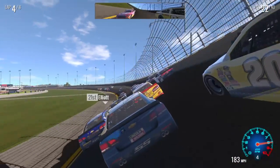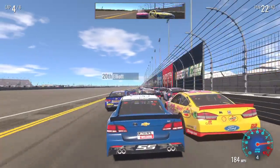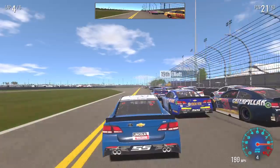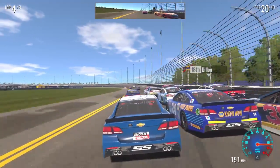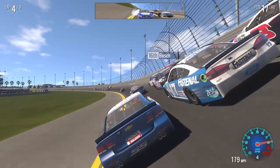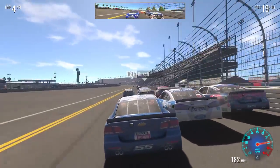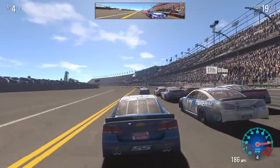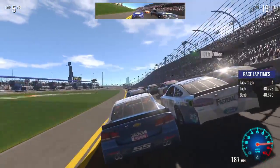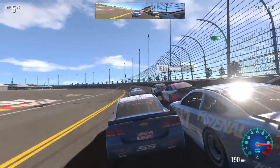Kind of pushing our way and making our own spaces here. Hold your line. Trying to make it four wide here. There we go. Getting a little squirrely there — okay, here we go. All that inside line there. Give us some room there, Stenhouse!